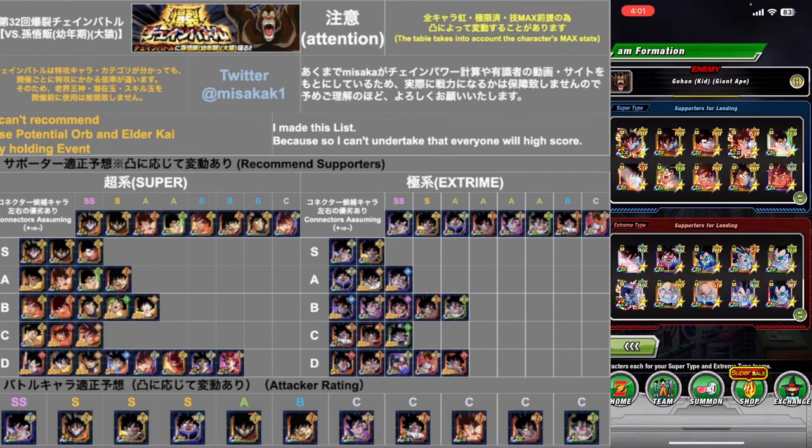If you don't have all Turleses and stuff like that, what you should be doing is using characters from Saiyan Saga, because version Z Goku is from Saiyan Saga. And if you use him as your main attacker, that works well. I don't really know how to explain it — I'm not a chain battle fanatic.